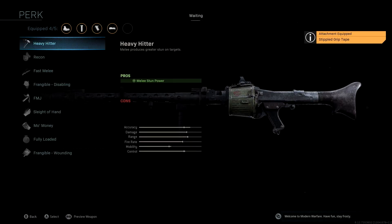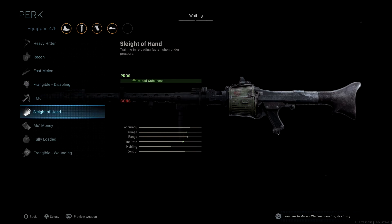Last but not least, we're going to be using Sleight of Hand. As I mentioned, this thing takes a while to reload — it is a light machine gun. Sleight of Hand is a really good choice for pretty much all light machine guns so that you can get right back in the fight quicker, and it also gives us a boost to our fire rate.